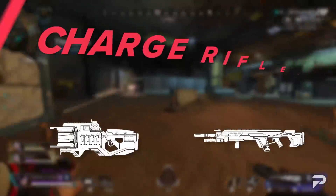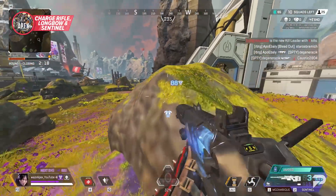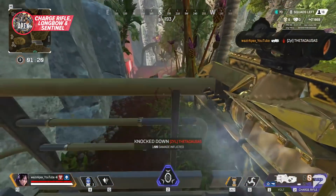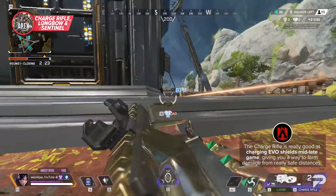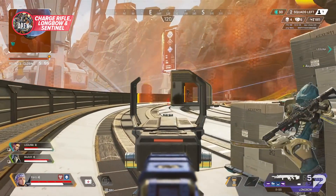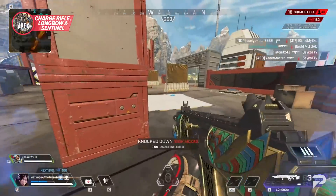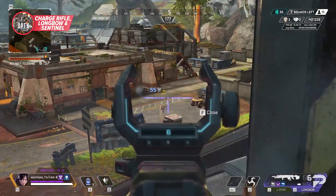Now let's talk snipers. The Charge Rifle, Longbow, and Sentinel are no slouches. The Charge Rifle has no bullet drop and requires a lot of tracking to get max damage. While it isn't the highest damage of the three, it's probably the easiest to use and can do partial damage even if you don't get a full hit. This makes it really good at charging evo shields mid to late game from really safe distances. The Longbow is the only semi-auto sniper you can grab off the ground, and while it has good damage it can be really tough to hit shots especially without a stabilizer. I'd recommend using it with a less magnified scope and looking to take closer shots than you traditionally would with other snipers.